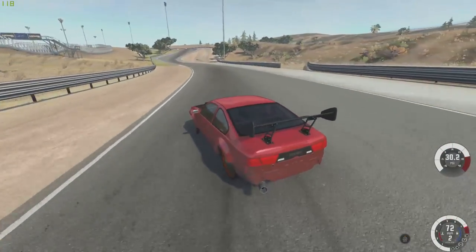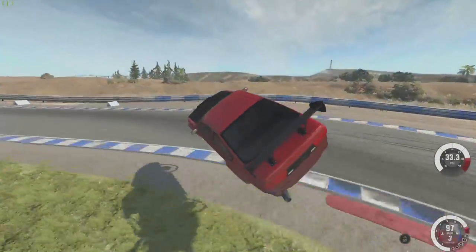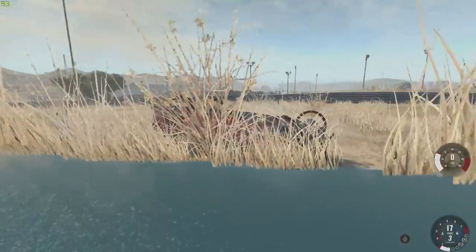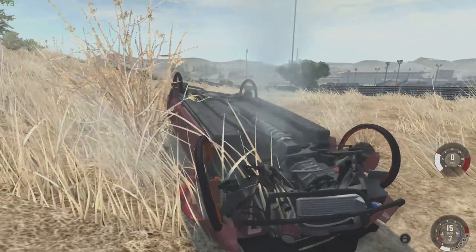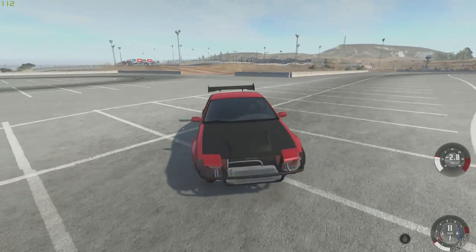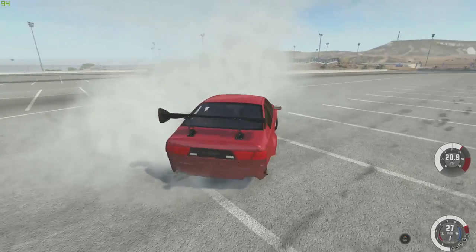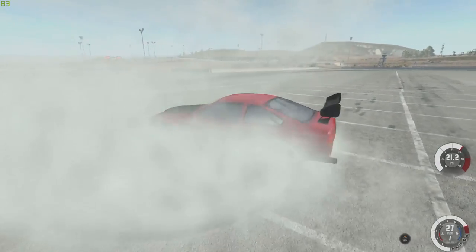You would definitely get some looks. Probably get pulled over. And that would be the end of it. But since this is BeamNG Drive, we can just do whatever the heck we want. I wonder if these things will buckle. We did bend the tire quite a bit, but they probably have similar properties to the regular tires — just in a weird shape. This is freaking awesome. It makes me want to do donuts. I wonder if I can take off the rubber too, so it's just the rims — just have a spark show. Look at this donut, man. Absolutely perfect donut.